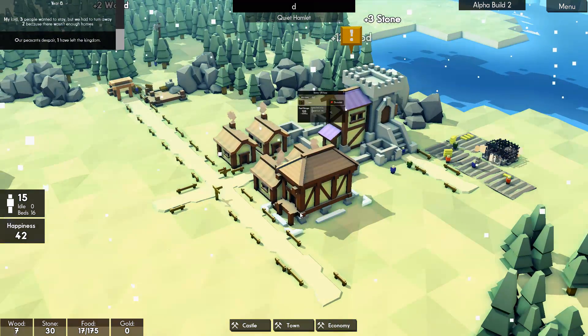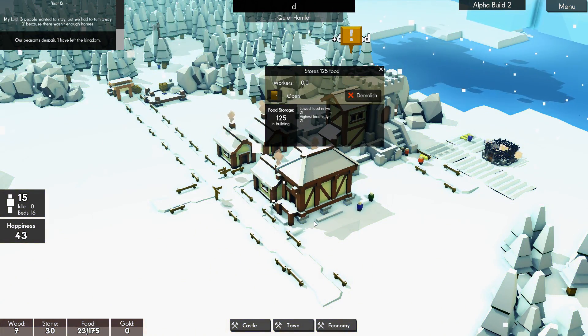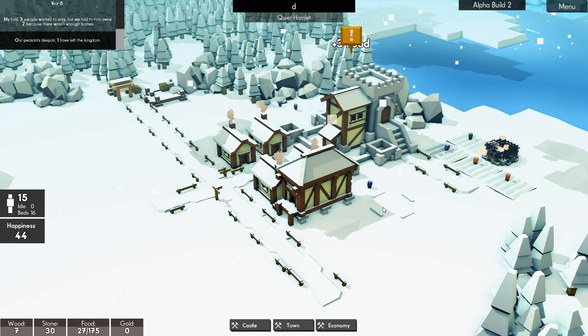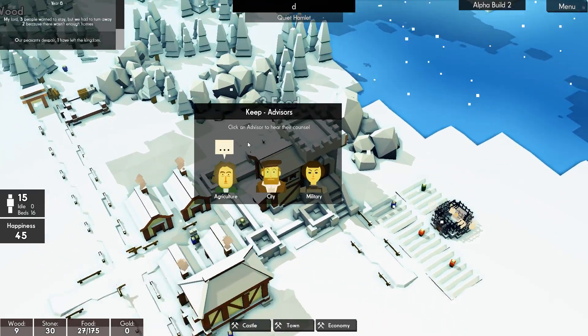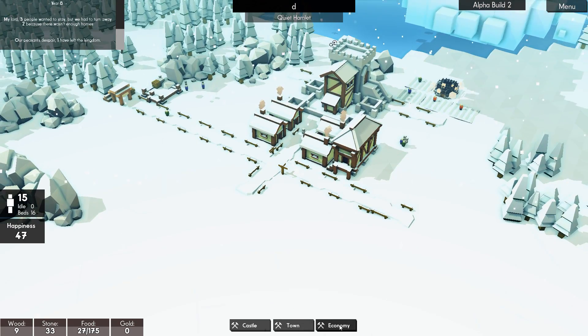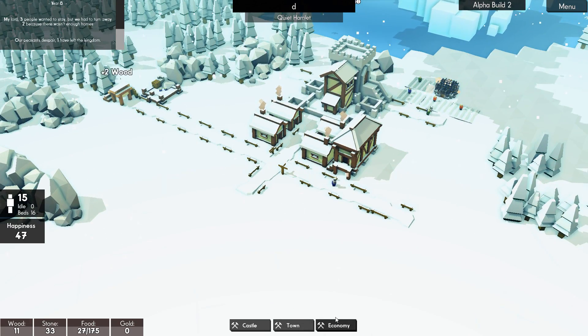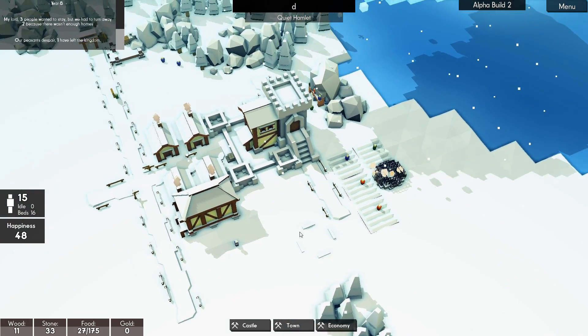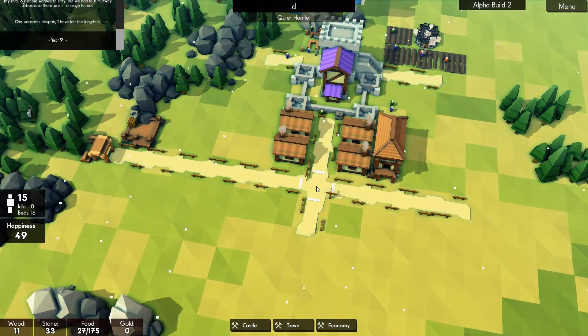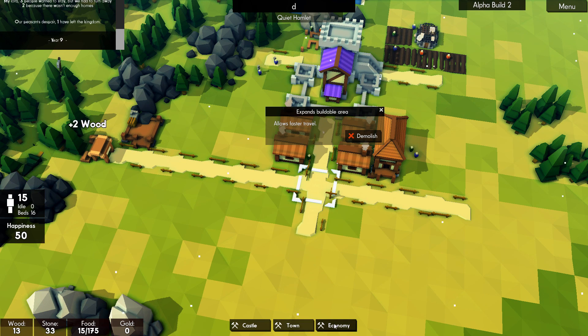Oh, we can store lots of food now — nice. We need workers — I don't think you do need workers there, it just says that. Stop complaining about the food stores. We have space for one more person, but we need to get our food situation sorted out first, so I'm not going to build up any more people.